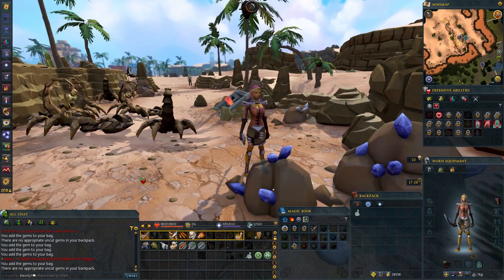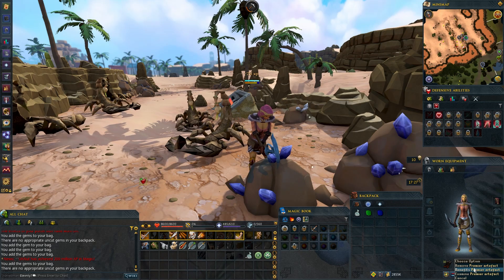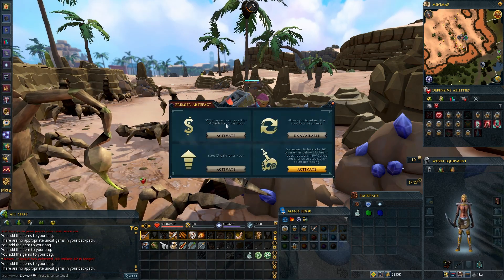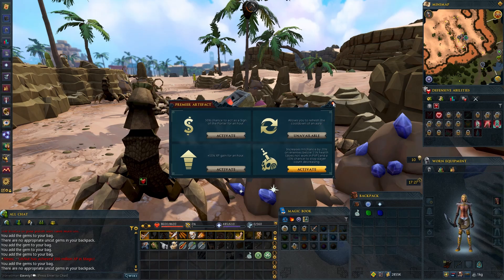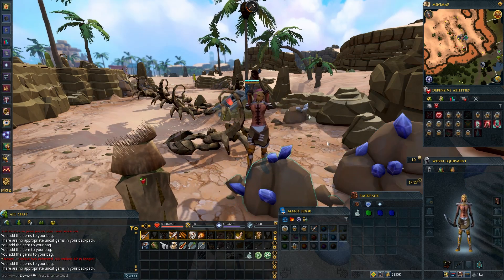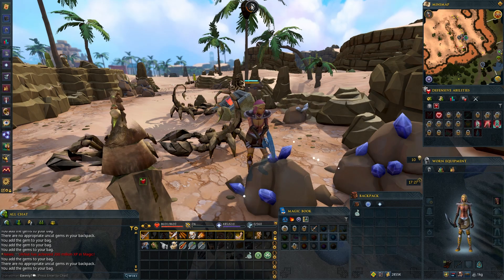I'm actually with the new premier artifact — something I've started to use. It just ran out, but I've been using the benefit which is a 50% chance to act as a sign of the porter for one hour. So it's unlimited charges but a 50% chance to send things to your bank. I've been using that daily, about an hour doing some gem mining. Obviously it ran out so you're not going to see it in action here.